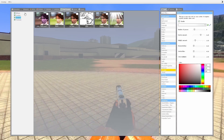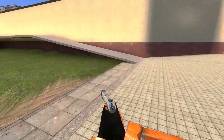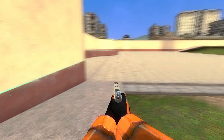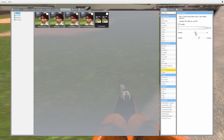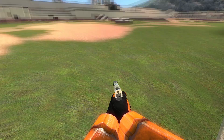Last but not least, go into Effects, Frame Blend. The game's going to be a little laggy here, kind of dying. But you're going to click on it, then put the frames to six. There you go.